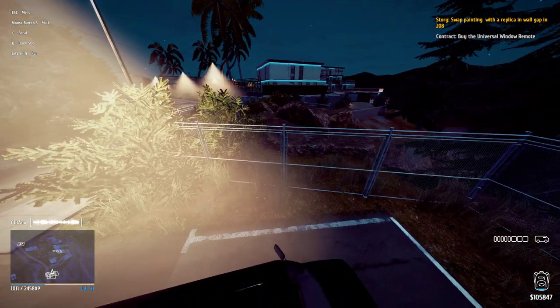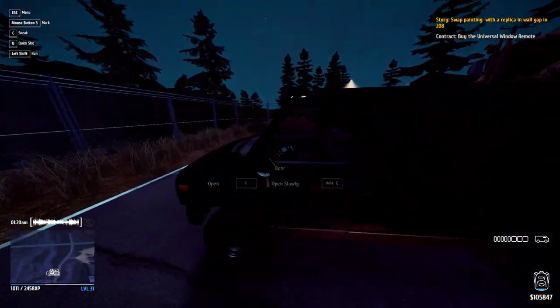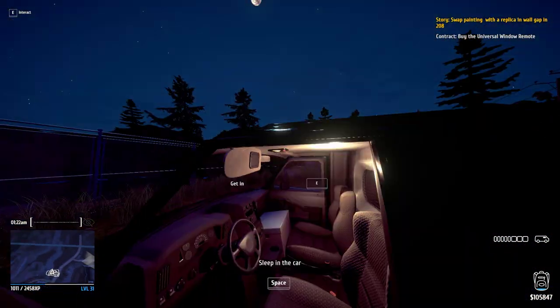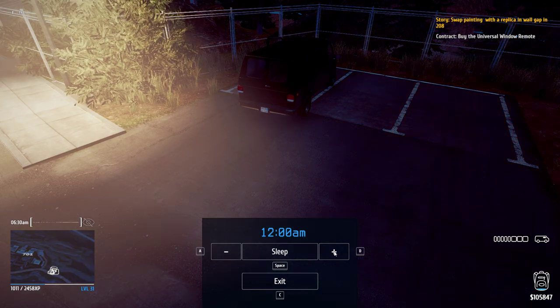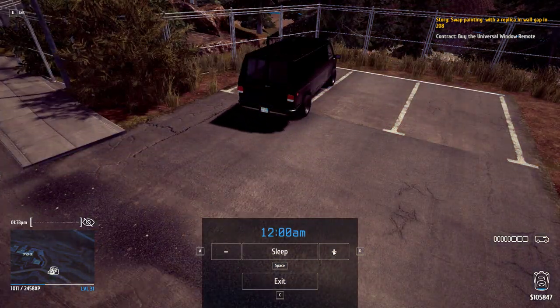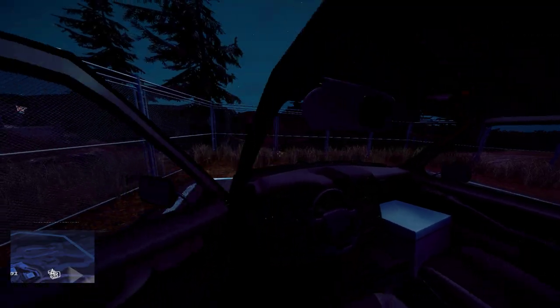I'm gonna show you how to steal a luxury suitcase. It's the second mission on the Luxury Houses DLC in Thief Simulator. You need to go in your car and sleep until 1 a.m., because at 1 a.m. this lady falls asleep.